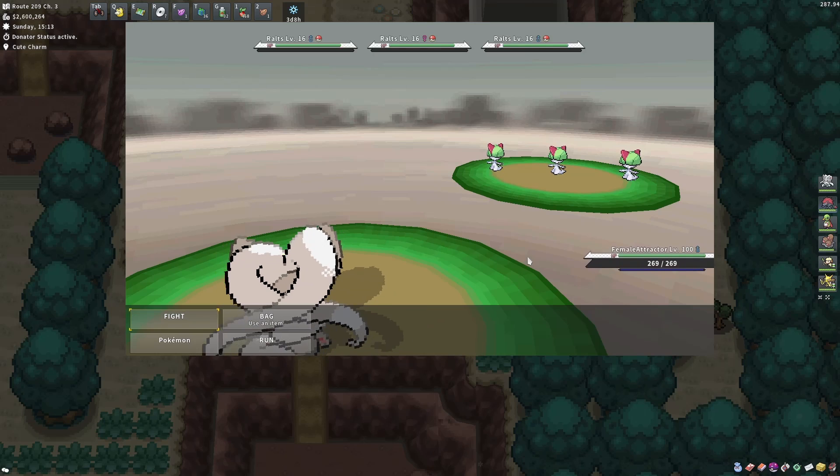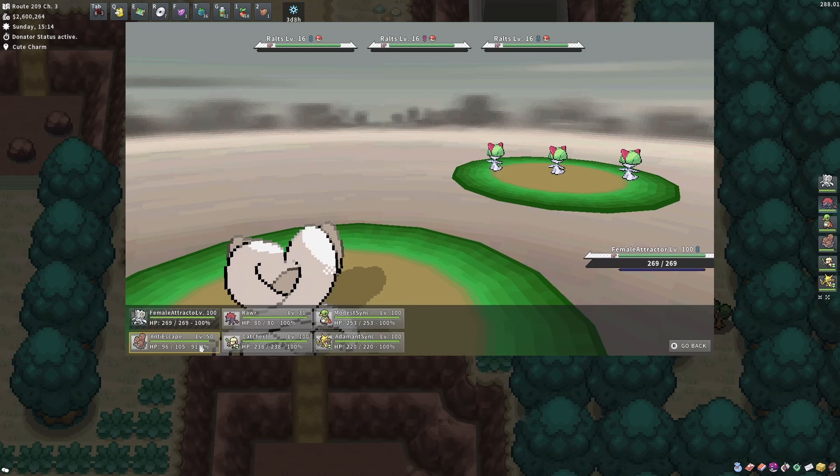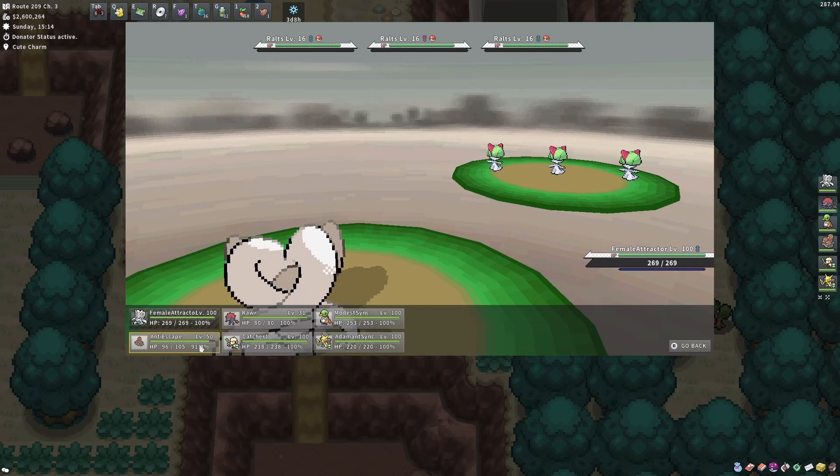This is an example when using a Cute Charm lead. We assume we got a shiny, so what we want to do on turn 1 is switch to an Arena Trap Pokémon to avoid them from teleporting away. Then with that Pokémon we can proceed to defeat the non-shiny ones and capture the shiny one.